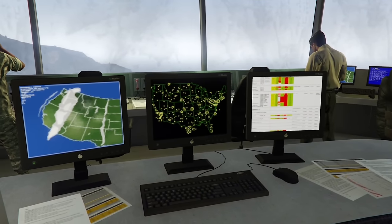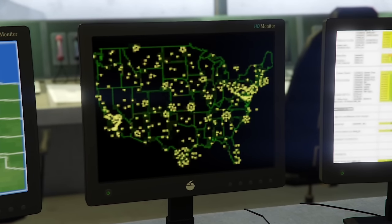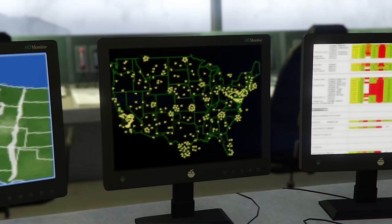Inside the air traffic control tower in Fort Zancudo, there are many screens, but one of the more notable ones is a map of the continental United States with a bunch of dots all over it. I'm not exactly sure what this represents — maybe military bases scattered around — but I really don't know. If you're an aviation enthusiast or have any idea what this could be, let me know in the comments.